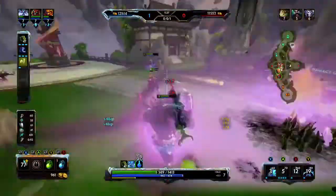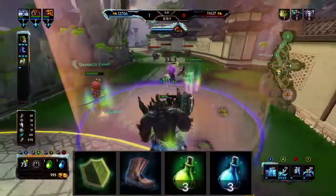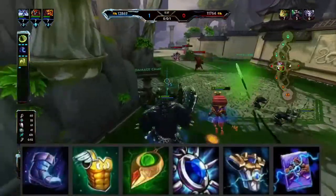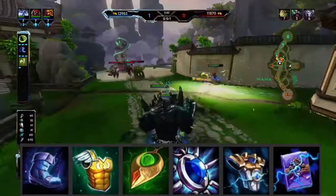Let's talk about this build. I like to start off with Guardian's Blessing, T1 boots, and four potions. After that, I build into Shoes of the Magi. You can use the Sprint boots if you want, but I like having the cooldown reduction so his freeze comes up quite often.